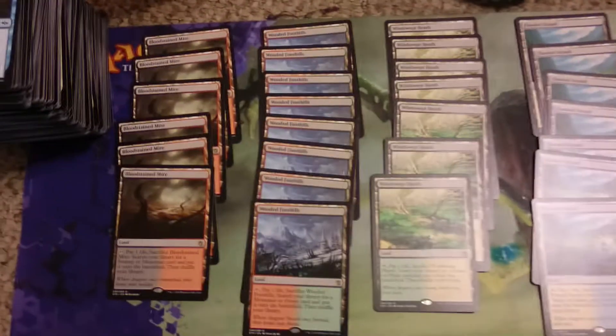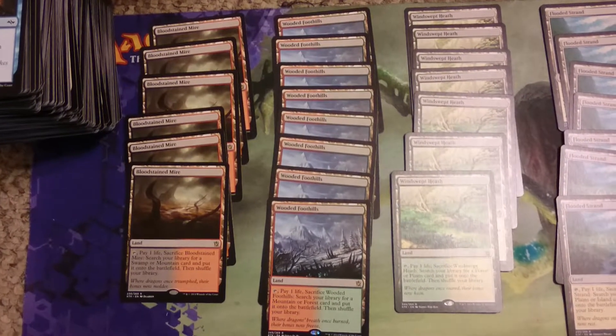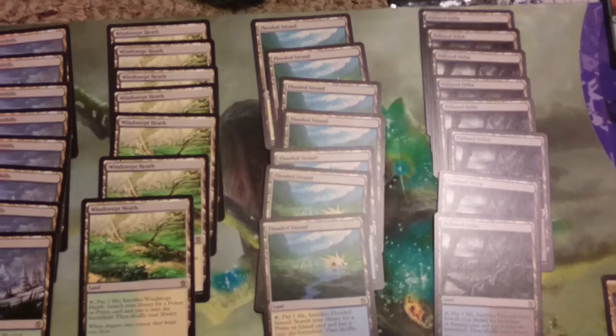So as you can tell here, we've got — count here — 6 Bloodstained Mires, I believe it's 7 Wooded Foothills, 7 Windswept Heaths, 8 Strands, and 8 Polluted Deltas.